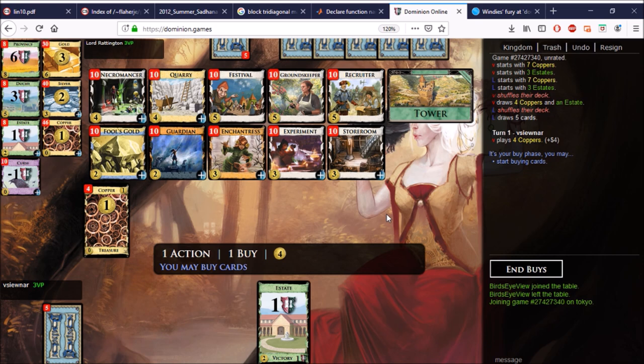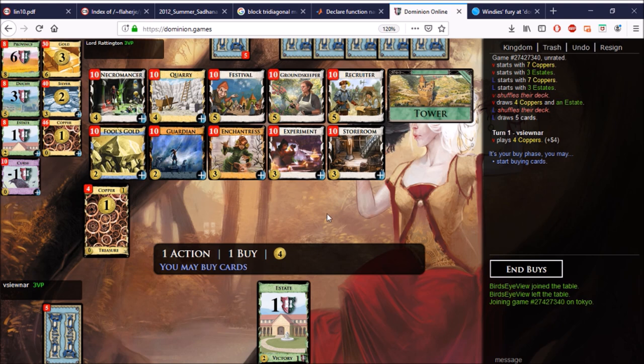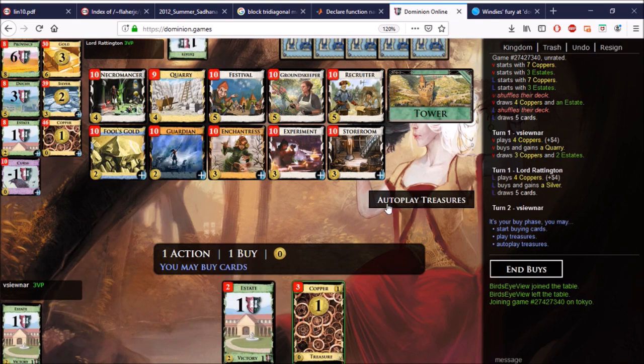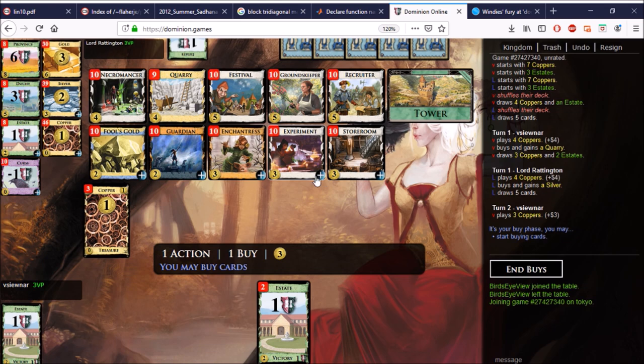It's also worth points because of Tower if you can empty the Experiments. It looks like Groundskeeper and Recruiter for trashing, so here you'd want the Recruiter to trash. Quarry is a nice way to get there, and you could pair it with either the Experiment or an Enchantress. We're going to go ahead with the Experiment on the open just to have a look and see how it does.